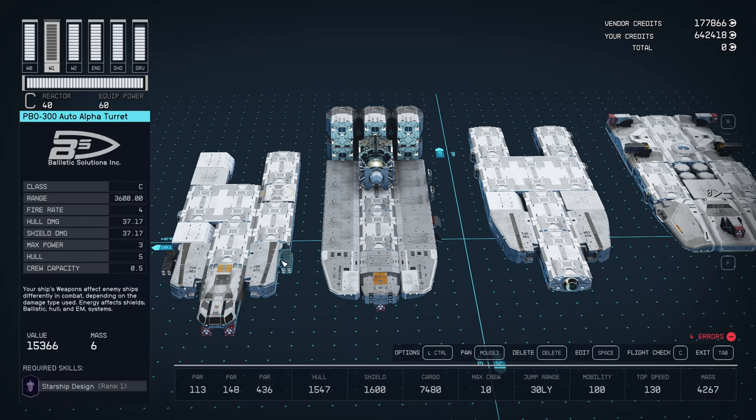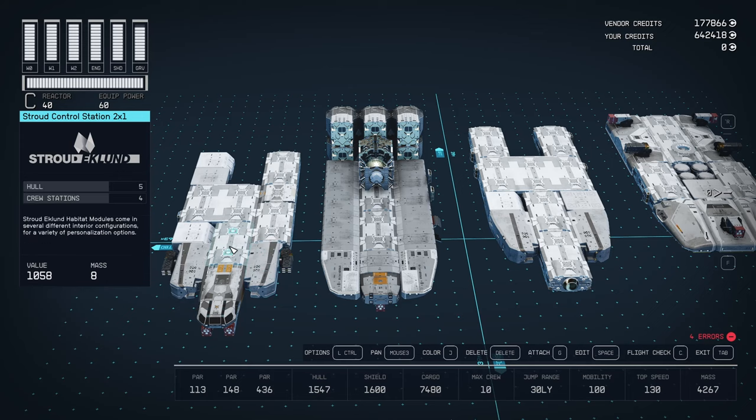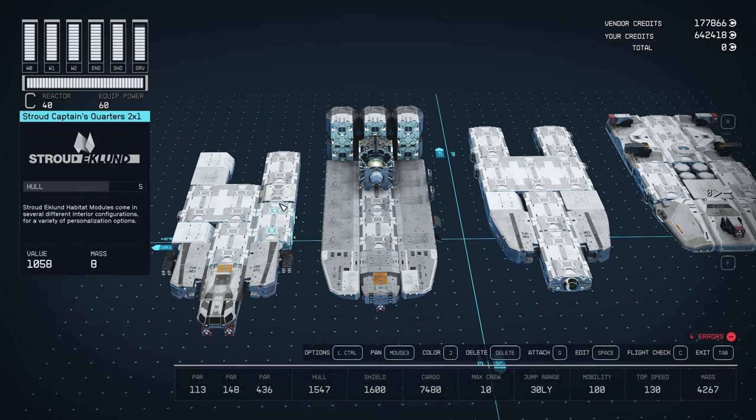For the weapon mounts we have Stroud nose cap D's. The control station two-by-one feeds back into the battle stations two-by-two. There are three Galleon S203 cargo holds, the captain's quarters, and a Stroud storeroom one-by-one port C — I used this instead of a mid-bracer since it doesn't give any hull but takes the same mass, so I was able to get a little more room. The armory is off the back of that.